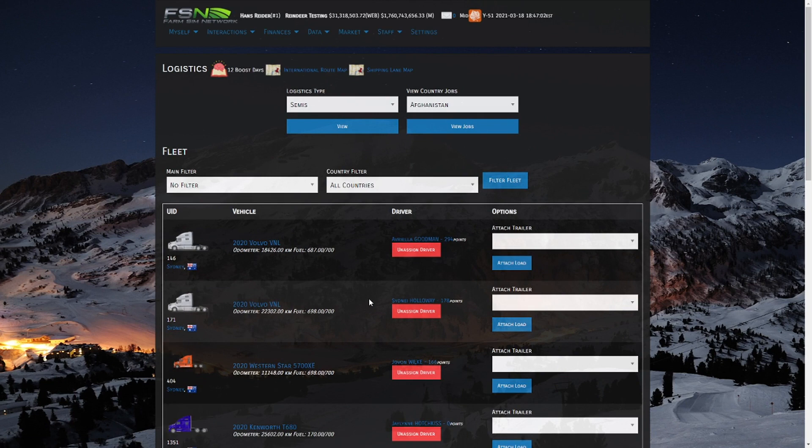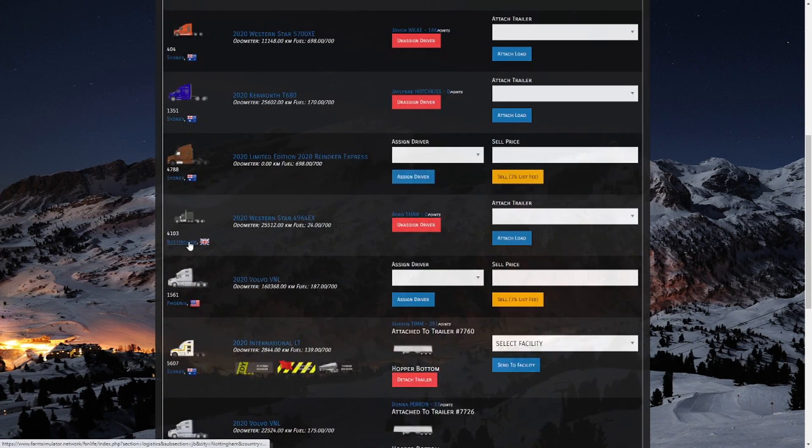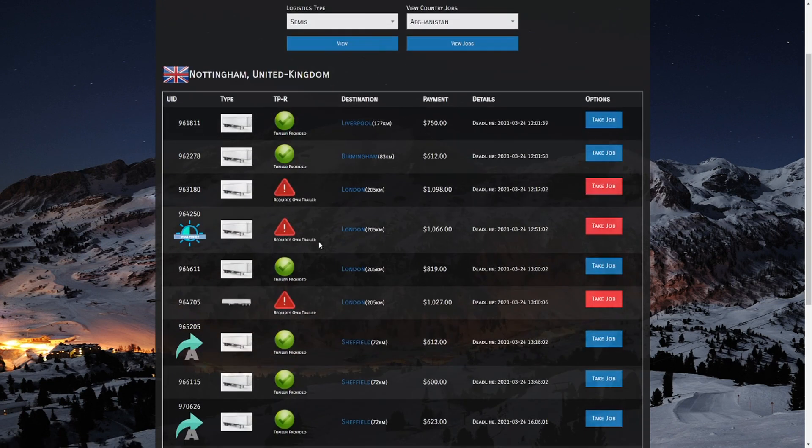Now we have both trucks assigned with drivers. We need to find them work. The easiest way to quickly see what's available is to simply click the city that the truck is in. This is your load acceptance screen — this is where you can take any jobs that are available. A couple of key things to point out: first is your UID, a unique number assigned to every single load in FSN. If you ever have a problem and need to submit a support ticket, this is the number you would use.